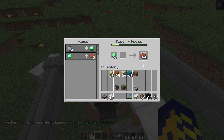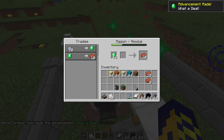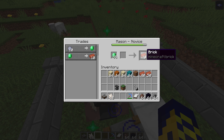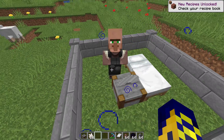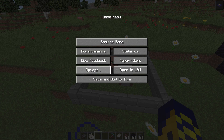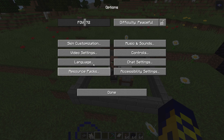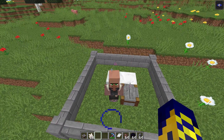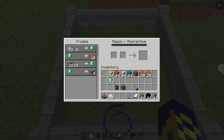Trade with the villager — buy something, for example bricks. As you can see, the villager gains experience. If you see the green bar, wait a moment and you'll see particles appear around the villager. If you don't see particles, go to Options, Video Settings, find the particles section, and set it to Extreme. Now our mason has reached level two — the Apprentice level — but we need level four.